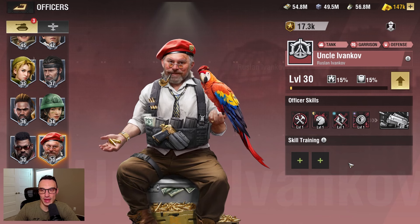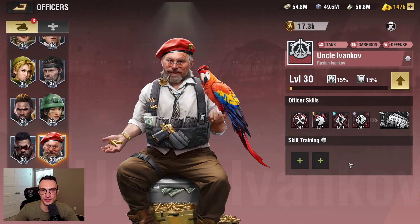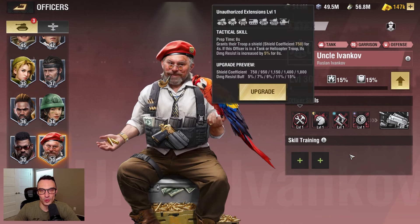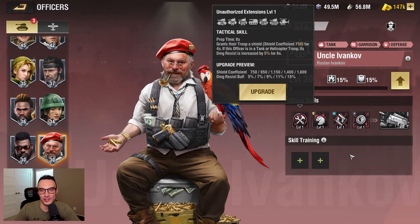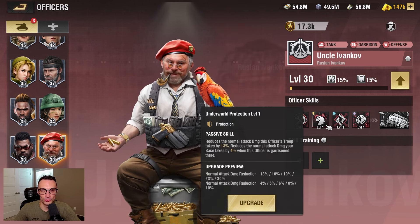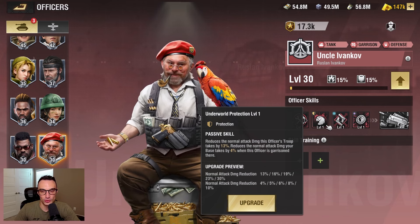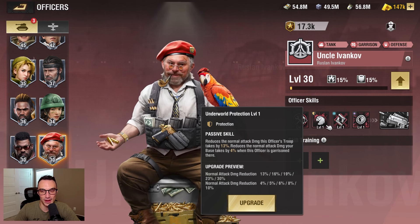The next officer we got in version 9.2 is Uncle Ivankov. He is supposed to be a tank officer with some emphasis on Garrison capabilities, just like Stingerfist. Skill number one grants their troop a shield, shield coefficient of 1,800 for four seconds. If this officer is in a tank or helicopter troop, its damage resist is increased by 15% for eight seconds. Skill number two reduces the normal attack damage of this officer's troop by 30% and reduces the normal attack damage your base takes by 10% when this officer is garrisoned there.